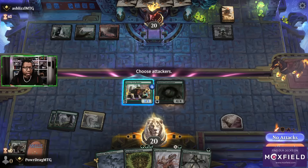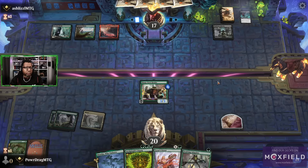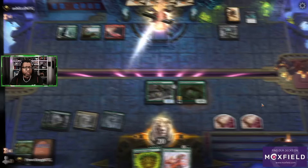I thought about just playing the Adaptive and then using Tyvar's Stand, but nah. Yeah, that's fine — that works. What else we got going on here? Nothing just yet. Okay, then I think we're gonna go here and here — grows the team, get some attacks in.